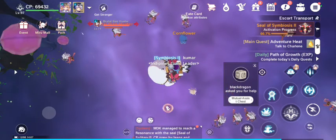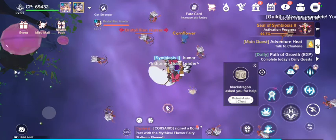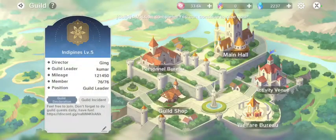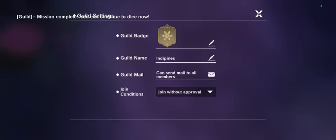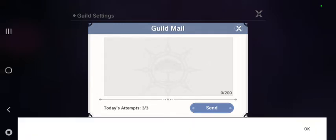To do this, you have to click in here on the guild section. Then after clicking on the guild section, click on the gear icon here. After clicking on the gear icon, you will see the guild mail option.